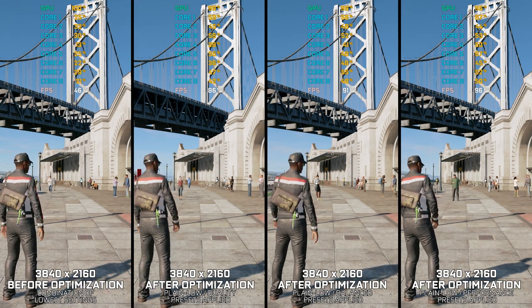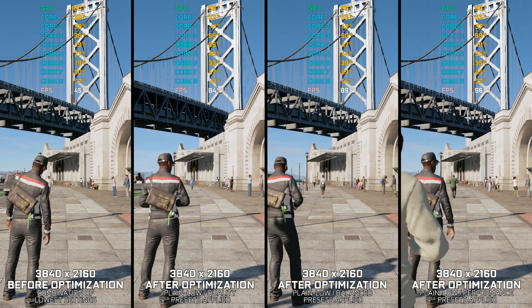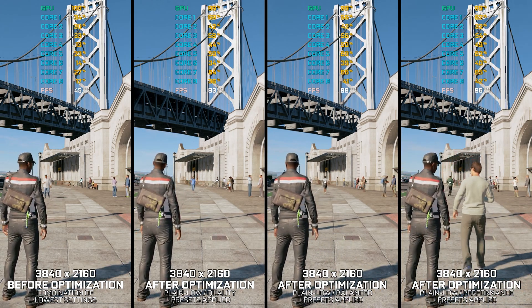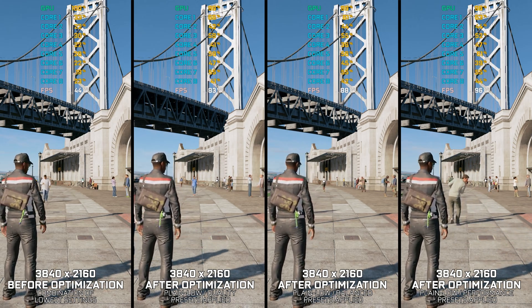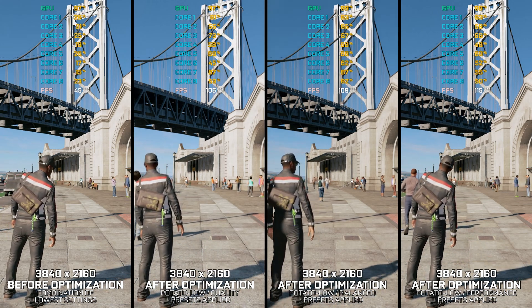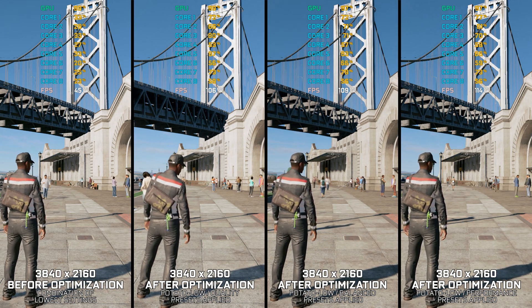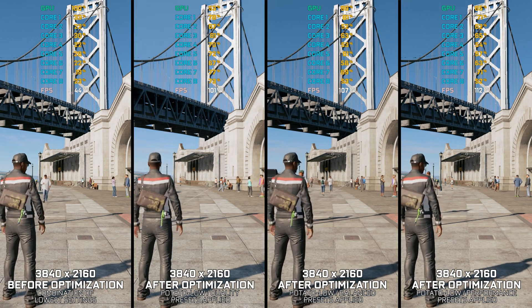Watch Dogs 2, released in 2016, is a sequel to a highly anticipated open-world action-adventure game from 2014 that promised to build upon the success of its predecessor by offering a larger world to explore, improved graphics, and new gameplay mechanics. Fans of the original game weren't so keen on picking it up right away due to the controversy surrounding the Watch Dogs 1 release. While it may not have achieved the same level of mainstream success as the original, this is another video game that gets appreciated years later.